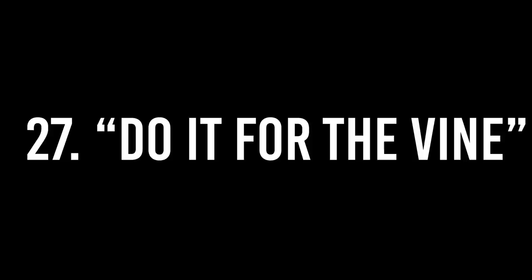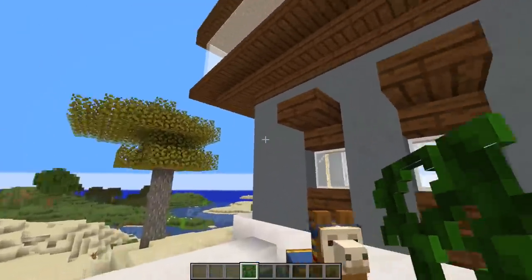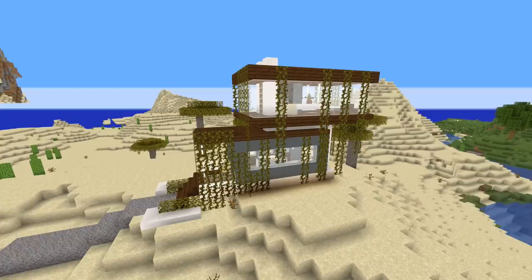Number twenty-seven: do it for the vine. Cover your friend's house in a small amount of vines and in no time at all it will spread all over their house. It's very easy to place but quite annoying to get rid of.